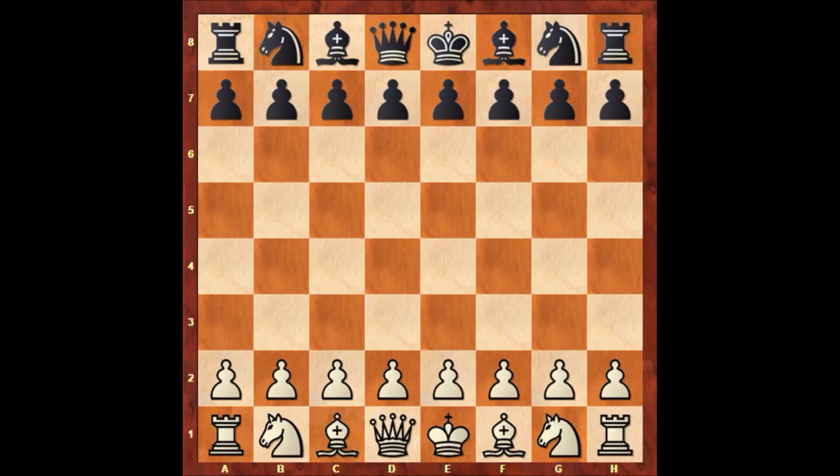Hello everyone, let's check out another exciting chess game from chess history. In this game, white is Karl Mayed and his opponent is Johannes Zuckerthurt, the super aggressive chess player from the 19th century and one of the rivals of Wilhelm Steinitz. This game was played in Berlin in 1868.